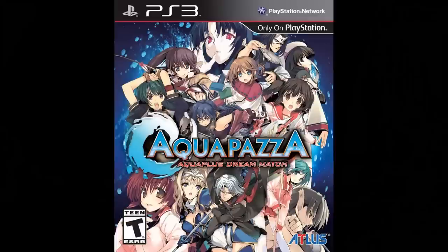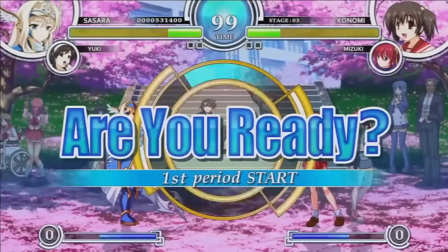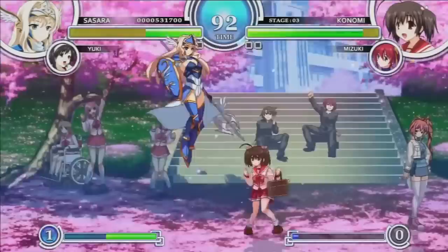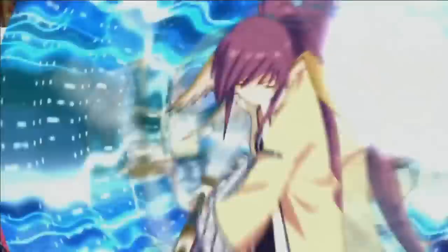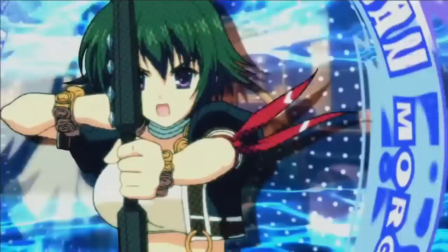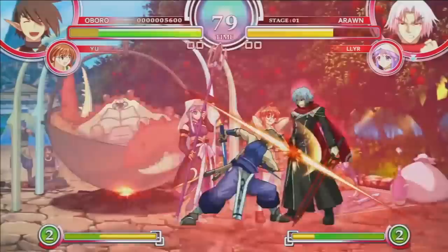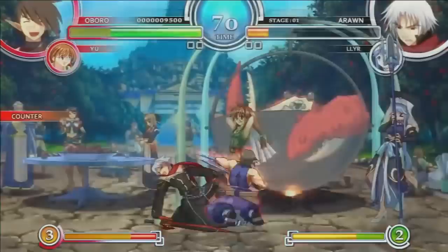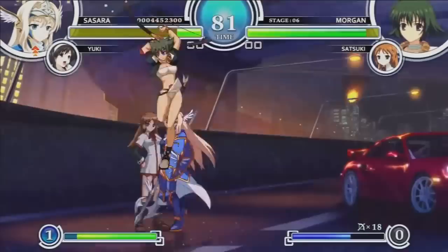Aquapazza. Aquapazza is a 2D fighting game originally released for the arcades in Japan. A North American port was released for the PlayStation 3, making it basically exclusive to it. It's actually a crossover from many games developed by Aqua Plus and Leaf, most notably the Utawarerumono series and the original Tears to Tiara. Several characters are there to choose from and you can also select a partner that you can summon for certain moves. However, this isn't purely a combo-based game — sure there are combos, but it's also somewhat technical, like the Street Fighter games where you gotta pull out moves and supers. Overall it's an excellent game that greatly combines those two fighting modes really well.